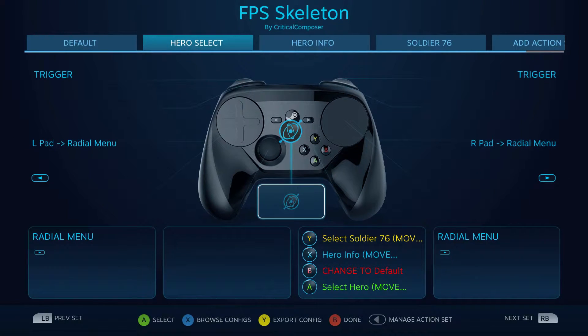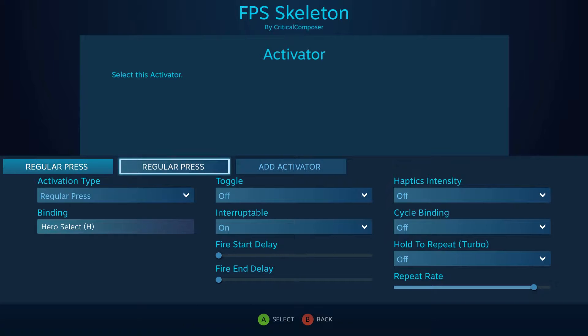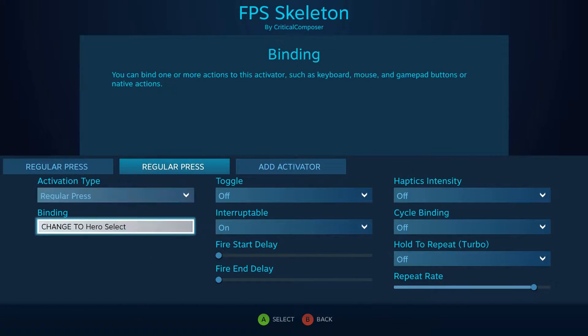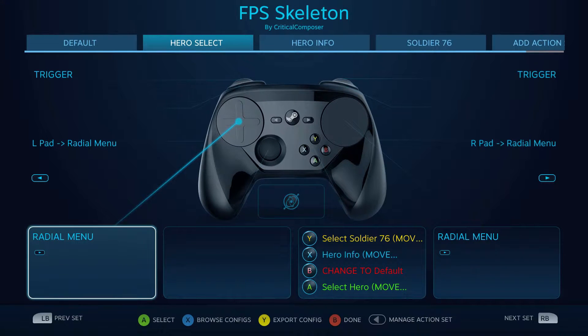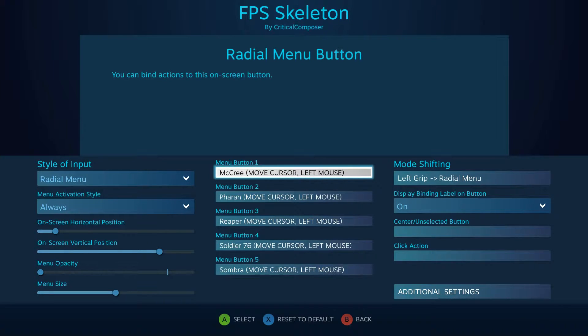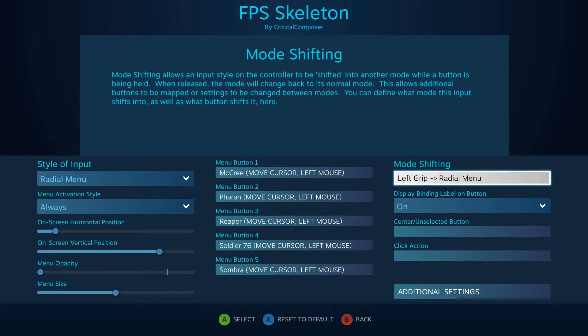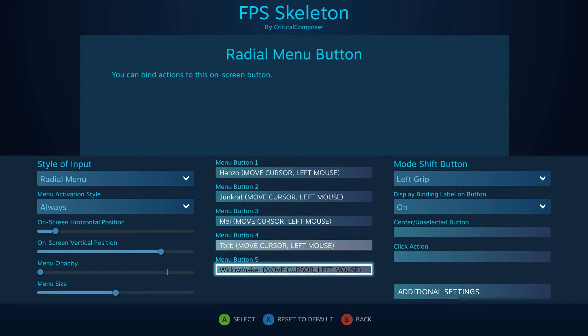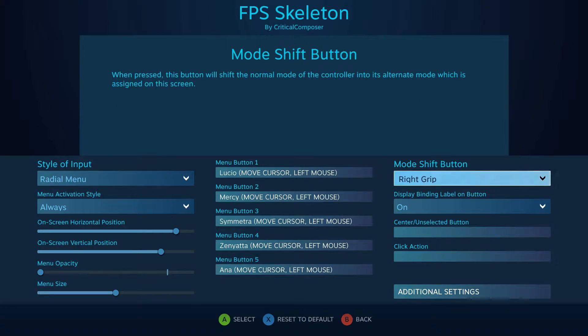The interesting thing happens when we go to the hero select menu. When we push Y, we enter the hero select in the game and switch to the hero select action set. In here we basically have four radial menus — default on the left pad, right pad, and then left grip left pad, and right grip right pad. These are for selecting the four groups of heroes. The left pad by itself is your offensive heroes — all seven of those. The left grip has all the defensive heroes, all six. The right pad has our tanks, all five, and the right grip gives you all five supports.